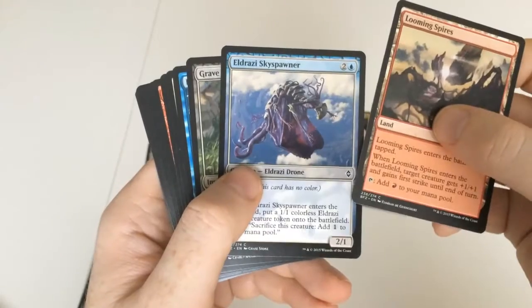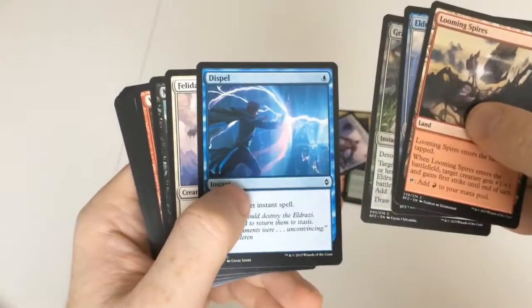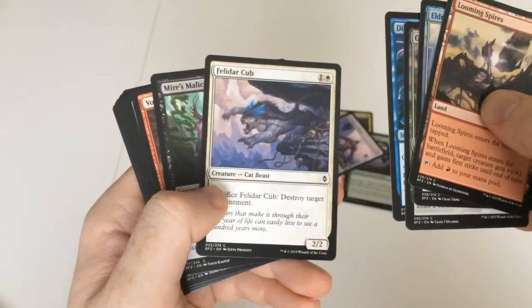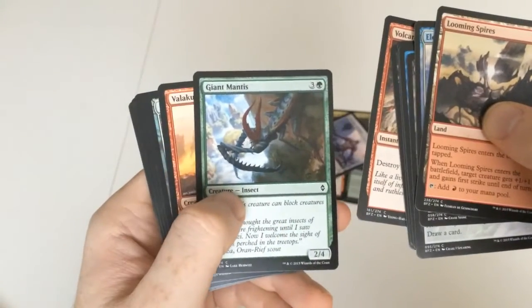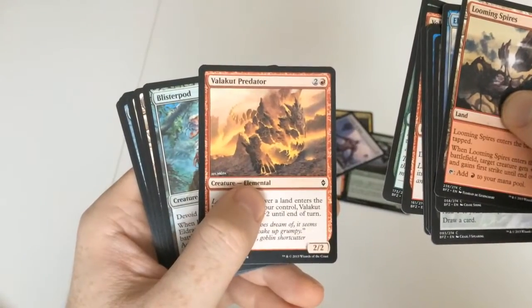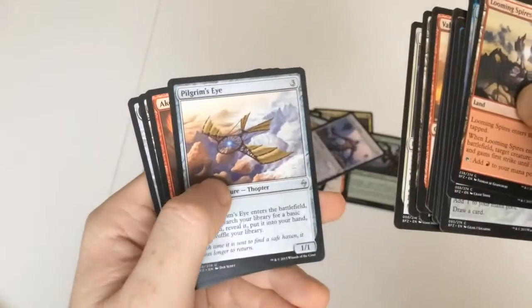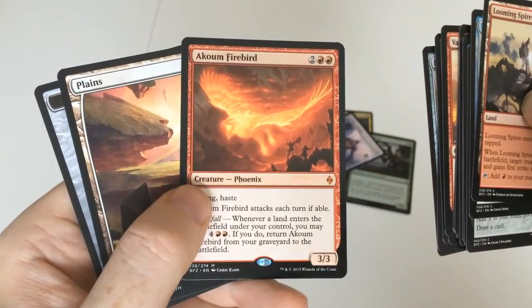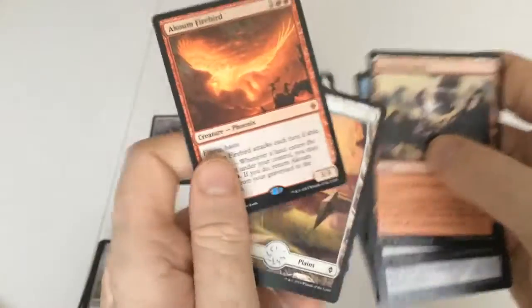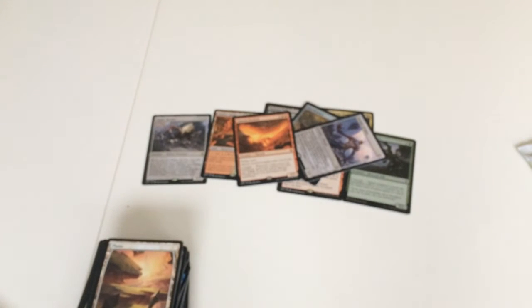Looming Spires, Aldrazi Sky Spawner, Grave Birthing, Dispel — you've always got to have a Dispel — Felida Cub, Miles Malice, Volcanic Upheaval, Giant Mantis, Valakret Predator, Blister Pod, Blighted Cataract, Stasis Snare, Pilgrim's Eye. And then... ooh, hello! A Crown Firebird. That looks like it might be a red rare. We may have struck gold as they say.